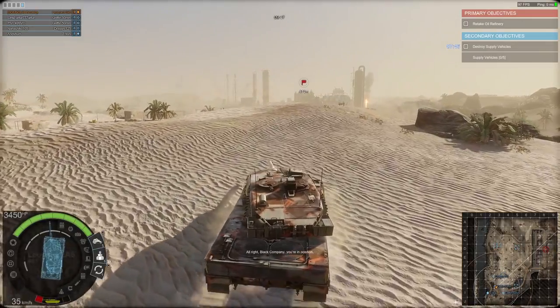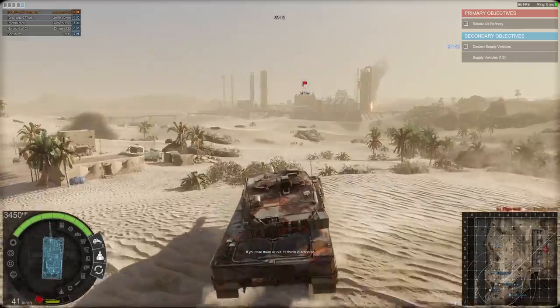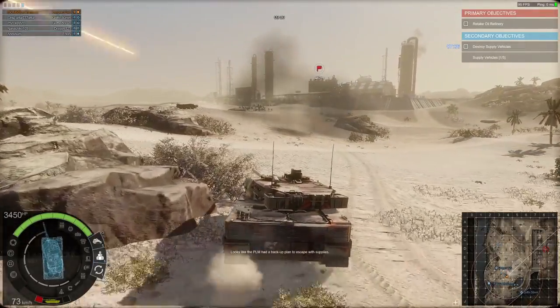Alright, Black Company, you're in position. Hold for air support. Incoming hostiles. If you take them all out, I'll throw in a bonus. Nice work, master the next target. Looks like the PLM had a backup plan to escape with supplies.